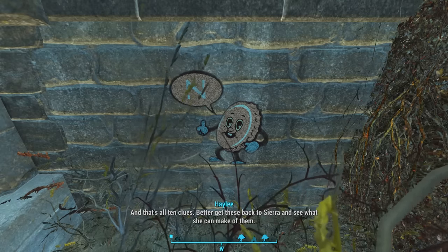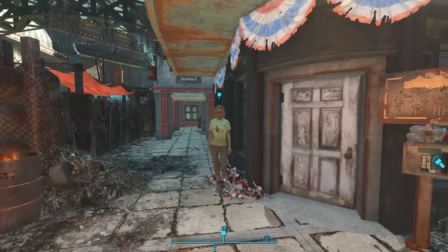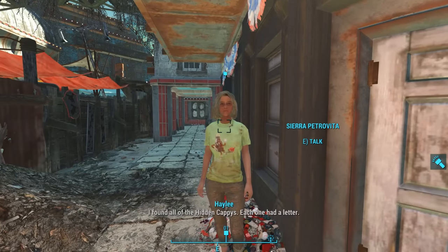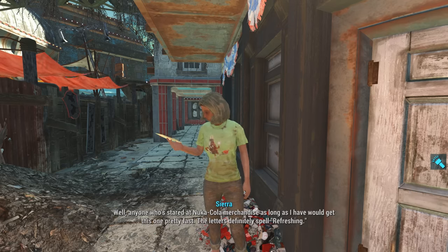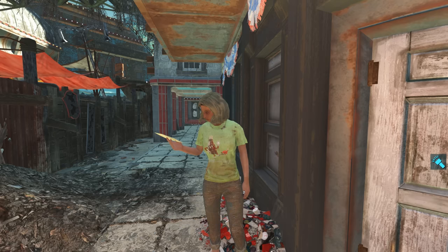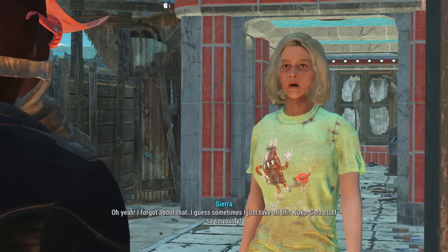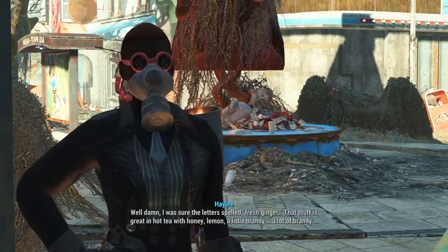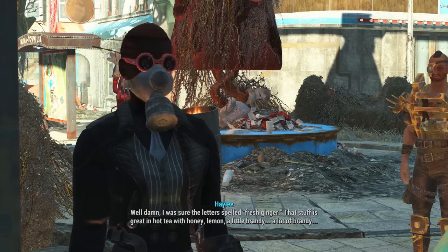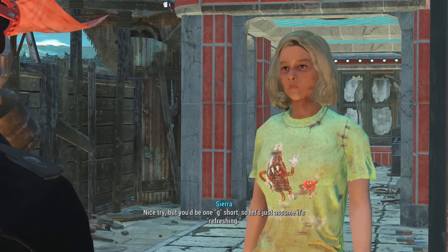After discovering all the clues, we head back to Nuka Town USA where we find Sierra Petrovita waiting outside Brad Burton's office. She determines the letters spell 'refreshing.' She was sure it spelled 'fresh ginger' — great in hot tea with honey, lemon, a little brandy — but she'd be one G short.